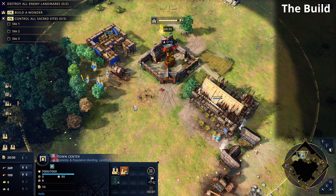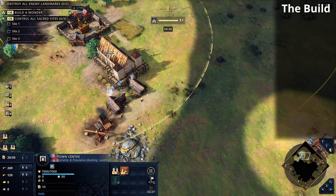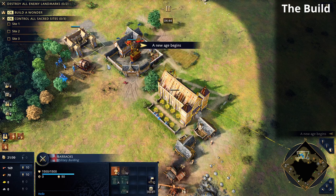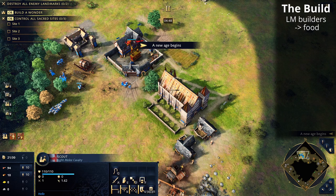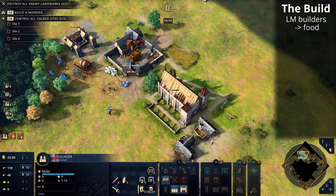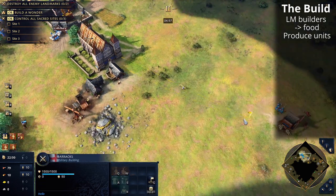We're teching up at around 4 minutes 40 seconds. As soon as we do, rally production buildings towards the deer pack since opponents will often target it. You can now queue both Longbowmen and Spearmen and we're going to continue doing that.